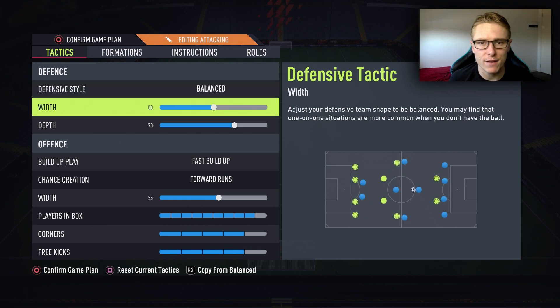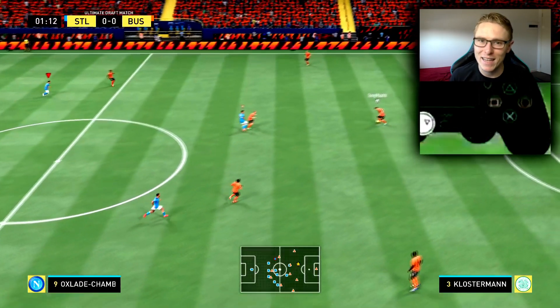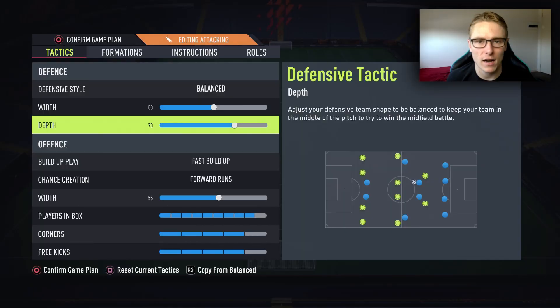For width, I like to have it on 50 — it's default, not too wide nor too narrow. And for depth, I like to have it on 70. It's 10 more than my defensive formation, the 4-2-3-1, and I've done a tactics video for that formation on the channel. 70 for me just allows me to put a little bit more pressure onto my opponent without being too far back, to allow him to slowly build up and keep the ball. Bear in mind, I switch to this formation in times when I need to get back into a game, when I'm one or two goals down.